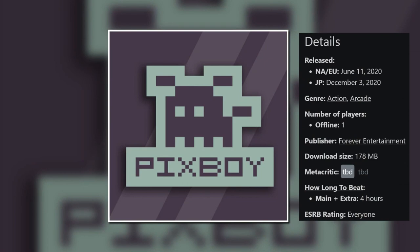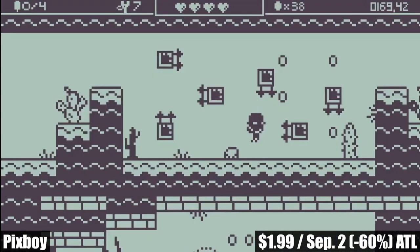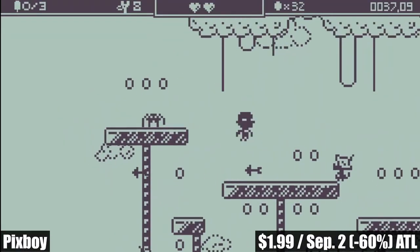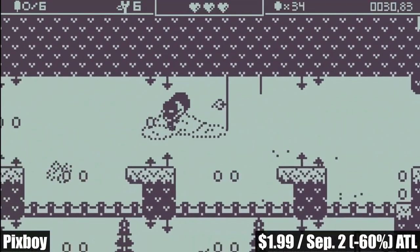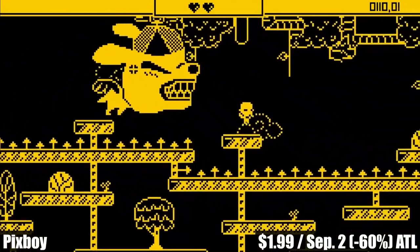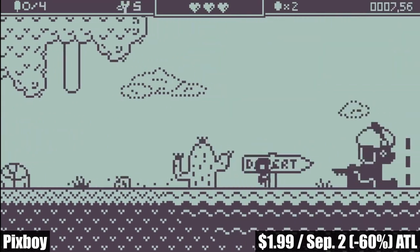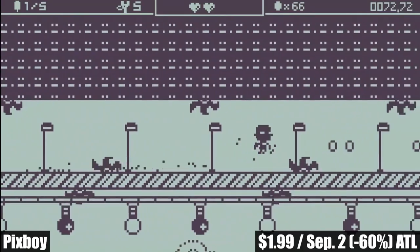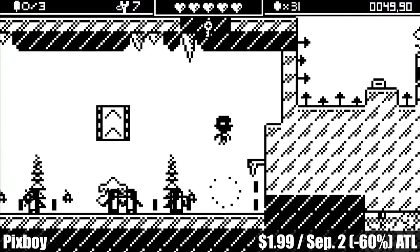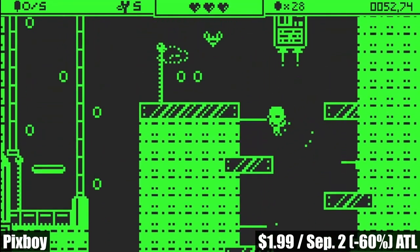PIXBOY is a retro 2D platformer from Forever Entertainment that will take players around 4 to 5 hours to finish. This is an absolute retro arcade platformer stripped right out of the 90s — it looks, feels, and sounds just like a Game Boy game. The coolest part aside from the gameplay are the graphics: you can find and collect over 20 graphical skins which change from Game Boy to Commodore 64 and many more. The game offers more than 40 levels, hundreds of secret rooms, and great platforming action. Make sure to give this one a serious look before the sale ends on September 2nd — marked down to just $1.99, which is 60% off and an all-time low.